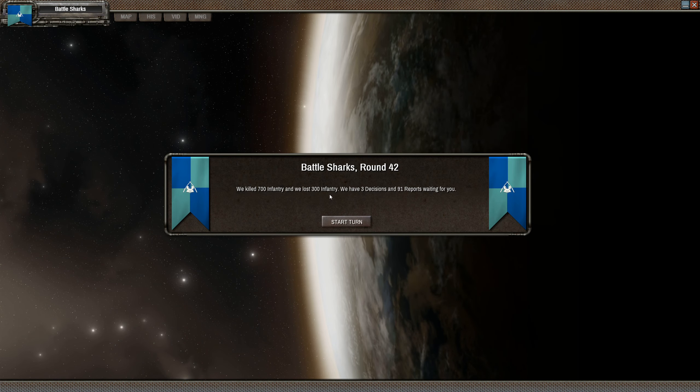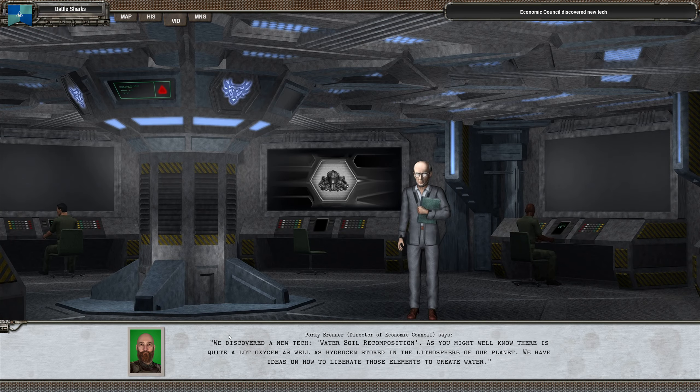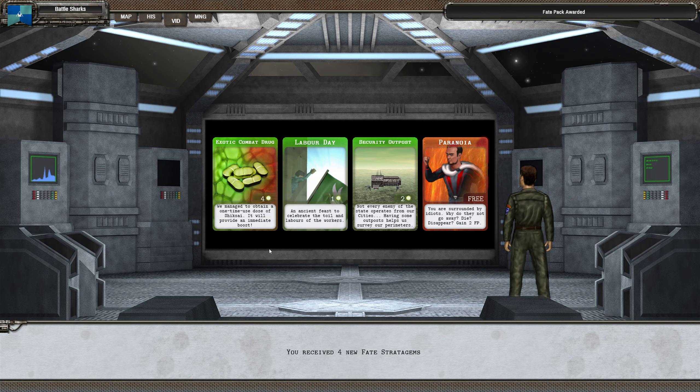We killed 700 infantry and we lost 300 infantry - let's have a look where that was. We've discovered water soil recomposition - we don't care about that. I've never ever needed to use those, not even on Seth planets, and I think that's a bit of a problem. Civilization reached level five - that's good. Exotic combat drug. And a security outpost might be useful.